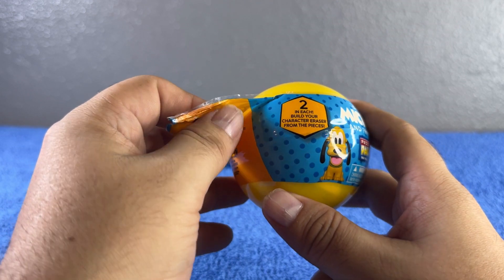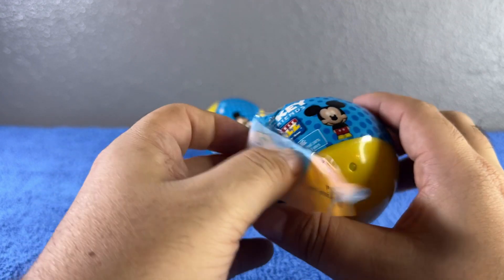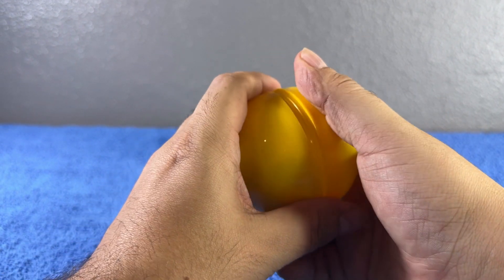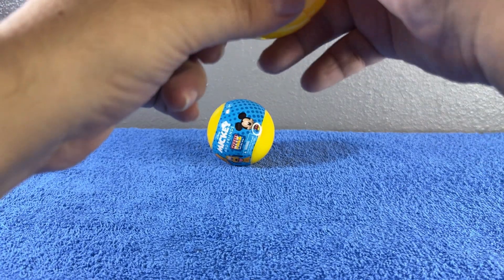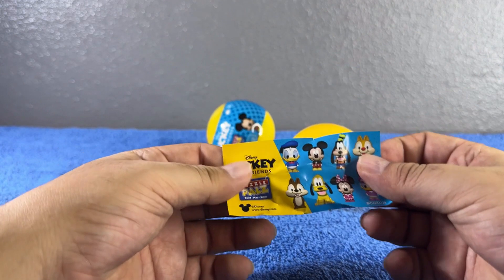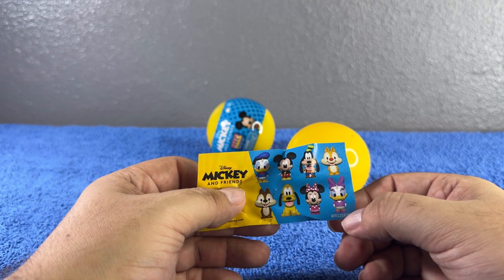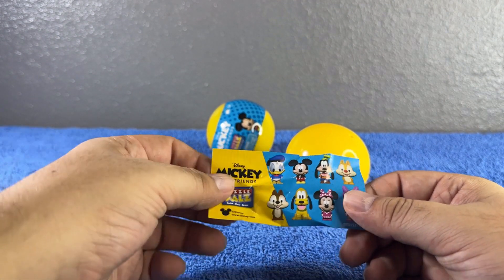This one has two characters in each, and it says here: 'Two in each — build your character erasers from the pieces,' so it's like a puzzle. Let's see! We have a checklist first — these are the cutest. We can get Donald Duck, Mickey Mouse, Goofy, Chip and Dale, Pluto, Minnie Mouse, and Daisy Duck.